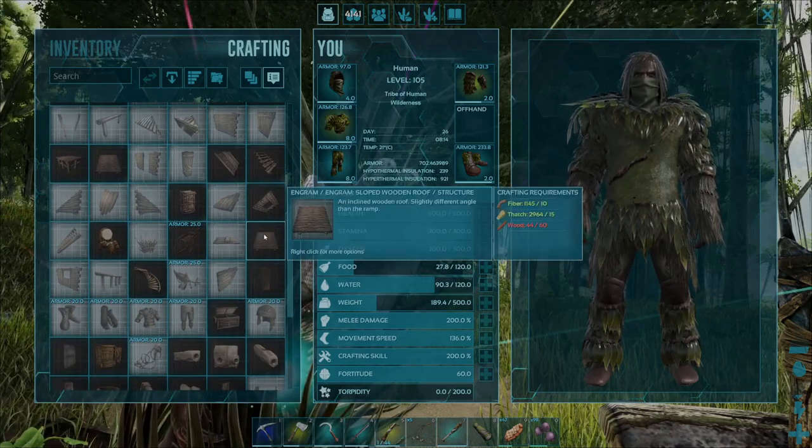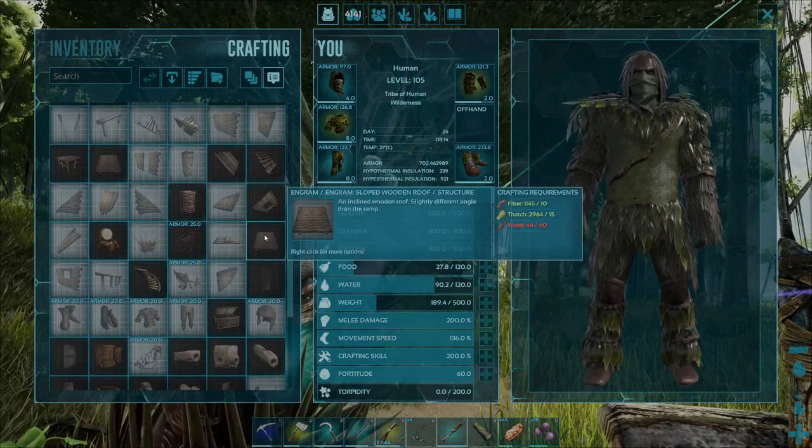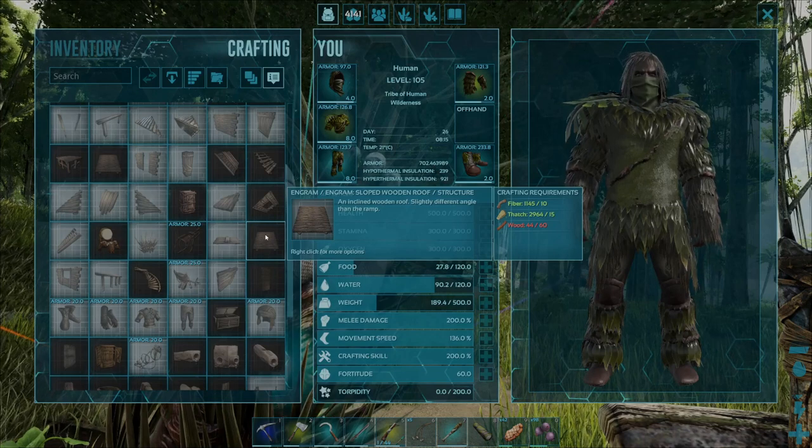To craft up this item then guys, you're going to need to make sure that you've got 10 pieces of fibre, 15 pieces of thatch, and 60 pieces of wood.